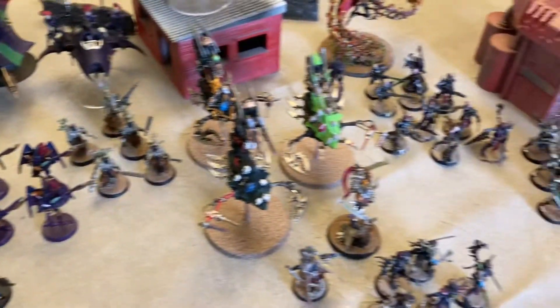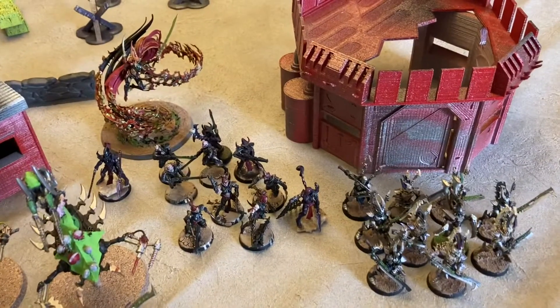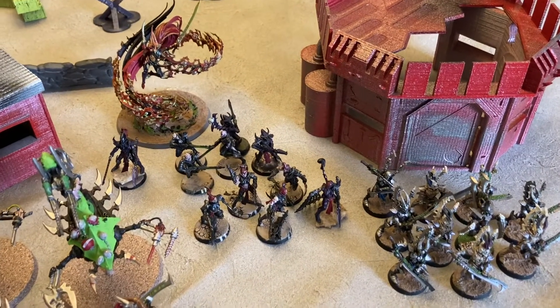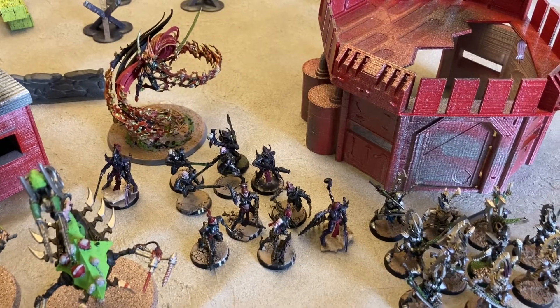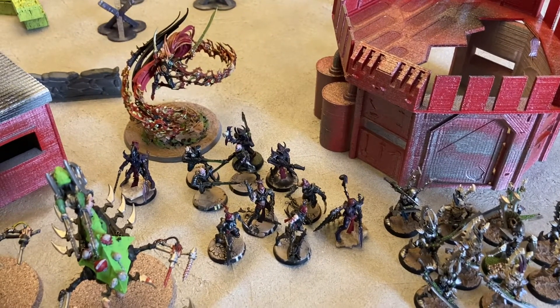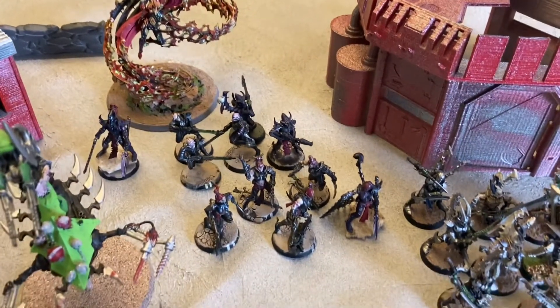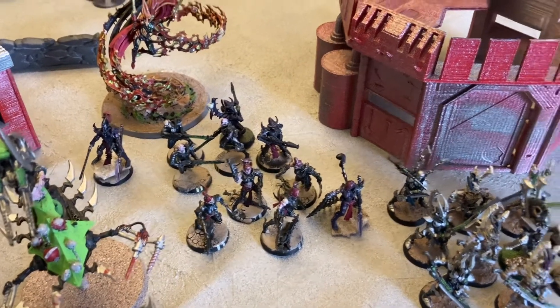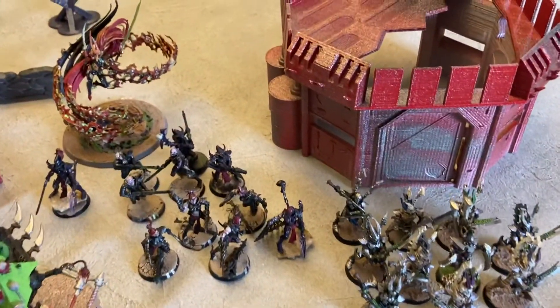Here is the Drukhari raiding force for today's game. We have a Detachment of Yanari, Incarn, and Succubus. The Succubus has the Walker Mini Paths Warlord trait, so regaining a CP spent on a 5-up. We've got a squad of 5 Kabilite Warriors with a Blaster, 5 Witches, a Chardonnay in there, an Impaler, 10 Incubi — and that is the Yanari Patrol.